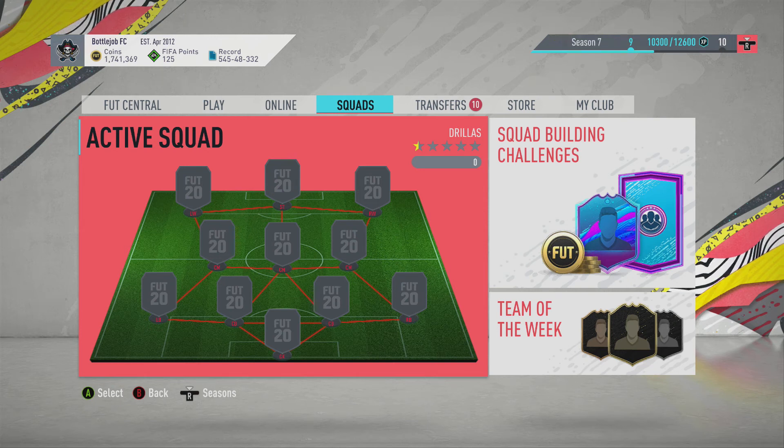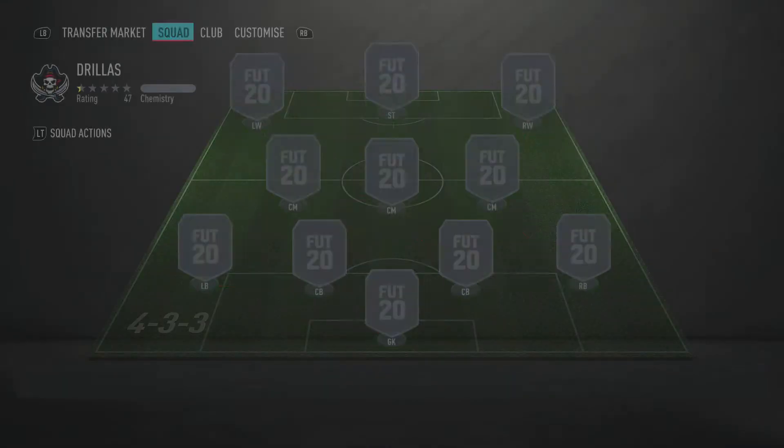Welcome back to another video. Today we have our new and improved squad builder — after some insane pulls and yesterday's rewards we've changed up the squad. You can see in the top left corner we have 1.7 million coins still in the bank, and as I go through the squad I'll discuss what I'm going to do with that and hopefully you guys can give me some input and help me spend those coins wisely.